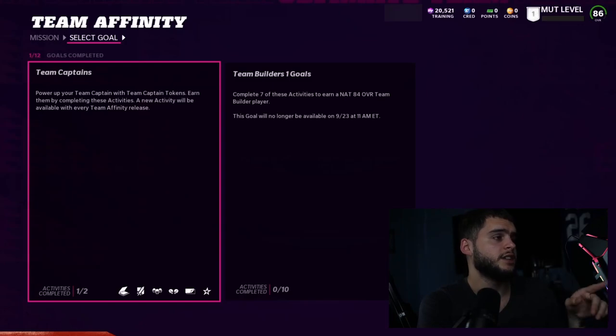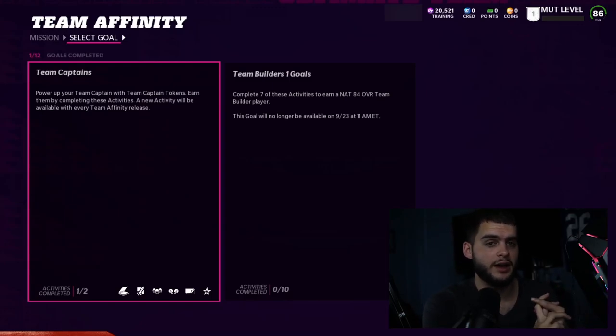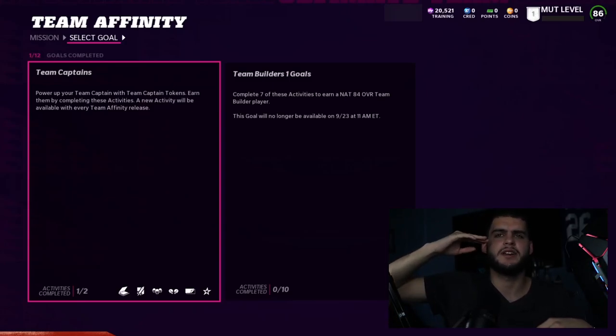Team captains: power up your team captain with team captain tokens, earned by completing activities. A new activity will be available with every team affinity release, so team captains are tied to team affinity. Importantly, team captains this year have super cheap training. Right off the rip, you can get them from an 85 to 89 overall for only five training per upgrade — just 20 training to max them out. That's basically free; you could quick-sell one gold card and cover it.